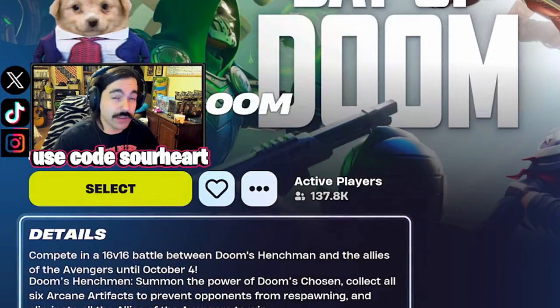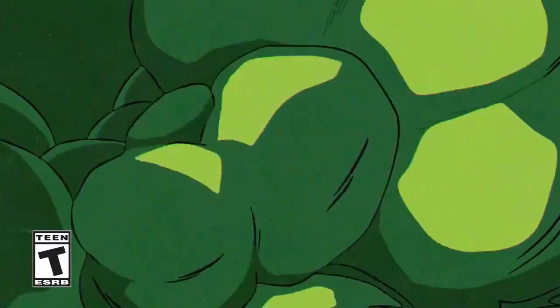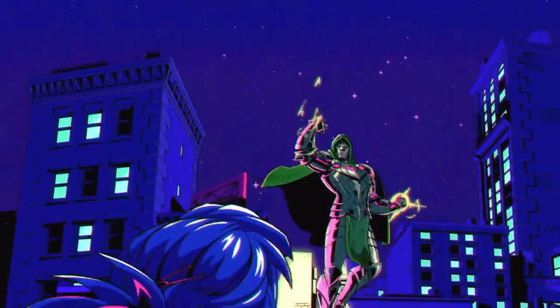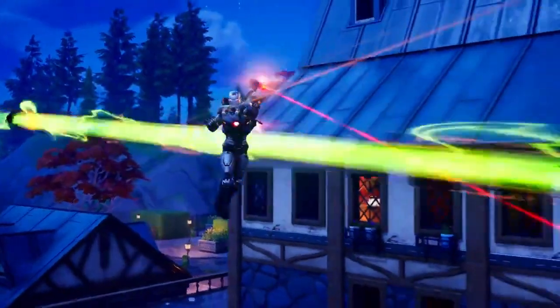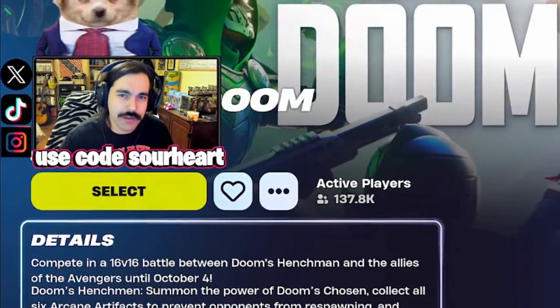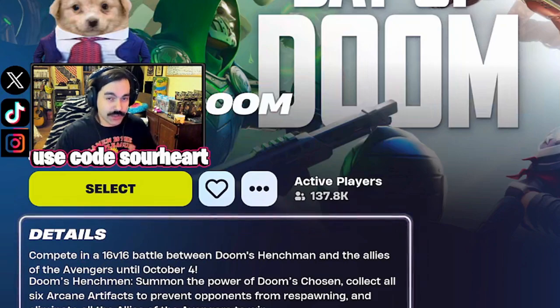Alright boys, it's time to try out the Day of Doom LTM. It's been a long time since there's been an original LTM in Fortnite, and I guess it took another Marvel-themed season for us to get something this special. It's 16 versus 16 — one team is Doom's minions and the other is the Avengers, with some objectives as we play. Comment below how you're feeling about this mode and this Iron Man update. Be sure to like and subscribe, and use code SCYHEART in the Fortnite item shop.